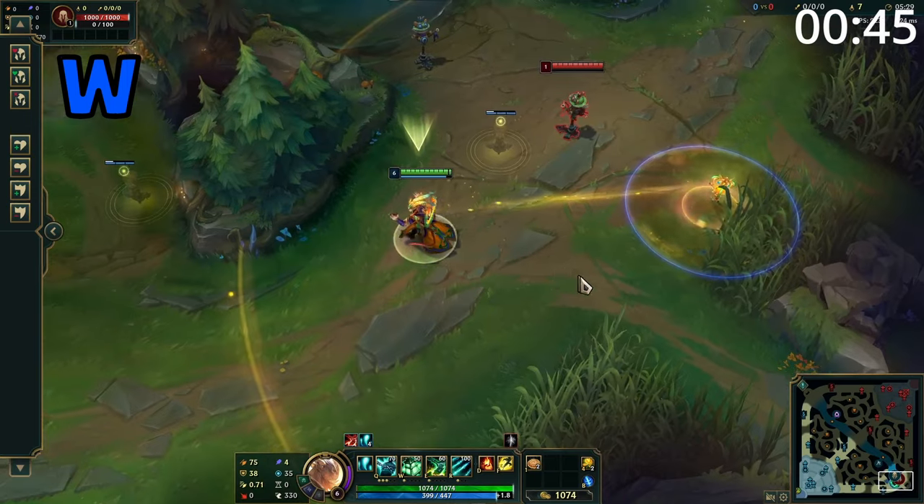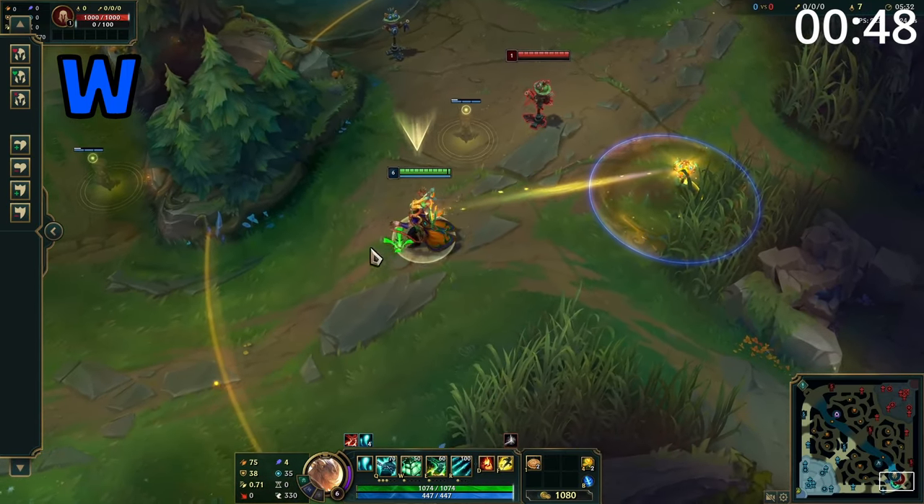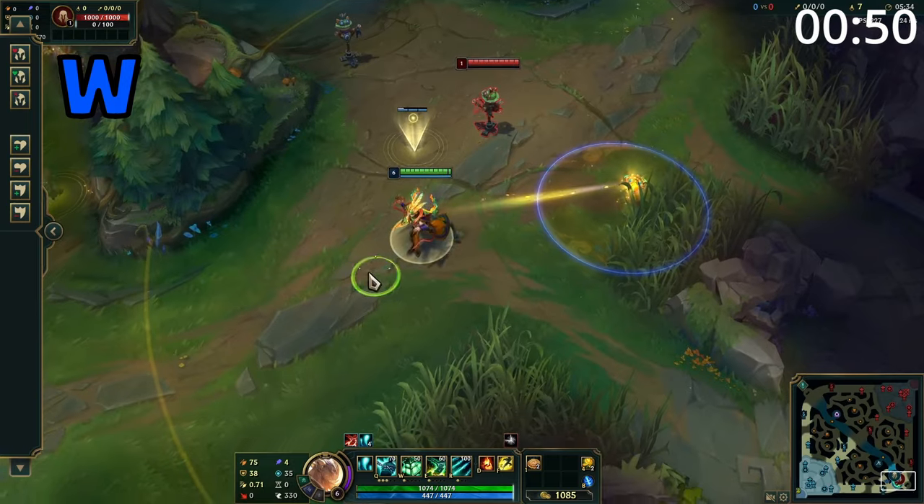Thresh's W throws out a lantern on the floor. The first ally champion to go near this gains a shield, and ally champions can click on this lantern to dash to Thresh.